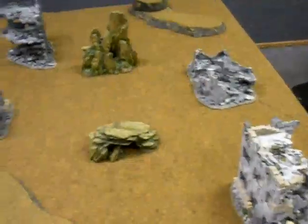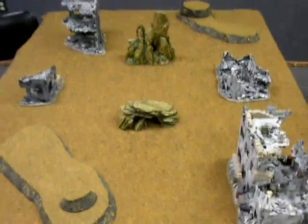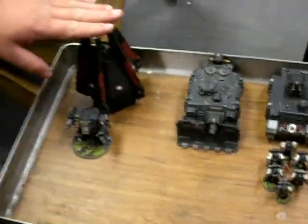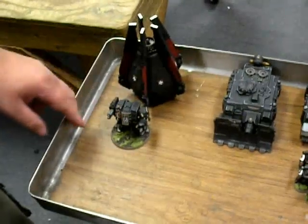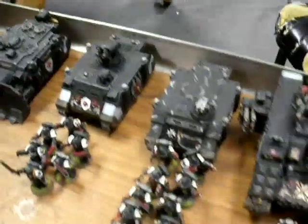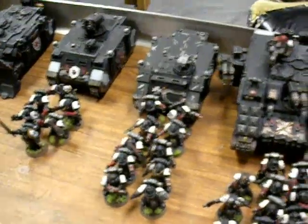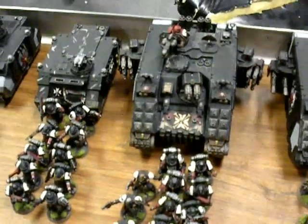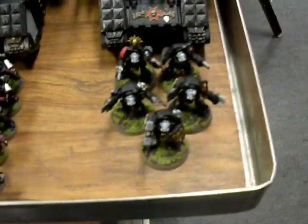Today we're doing a 2,000-point battle between Black Templars and Blood Angels. The Black Templar army has a drop pod with a Dreadnought with assault cannon and close combat weapon, a Vindicator, a five-man Crusader squad with an attached Emperor's Champion and a Razorback, a 10-man Crusader squad inside a Rhino, a 14-man Crusader squad inside a Land Raider Crusader with an attached Marshal, and Furious Charge Terminators in a normal Land Raider.